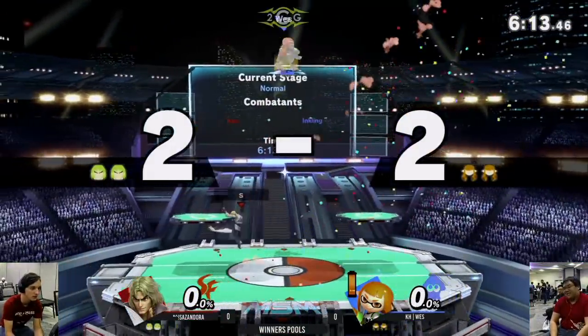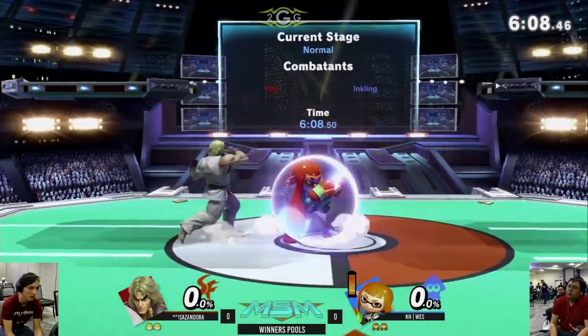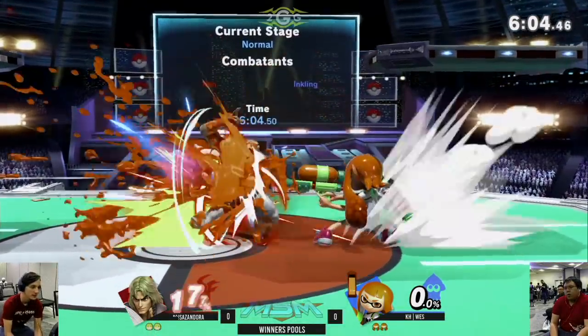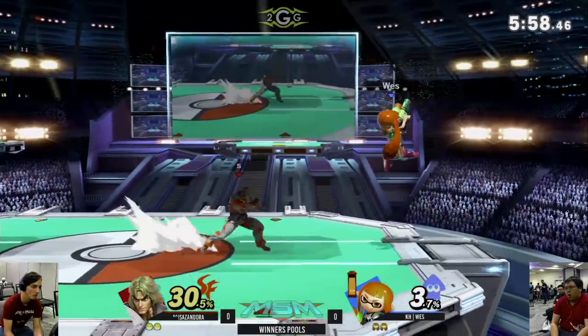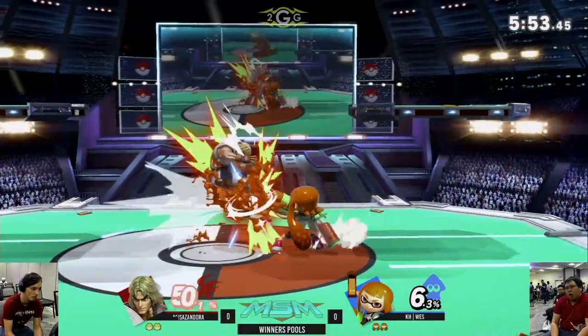The raw DP hits and now we're even. Good shield pressure — proximity jab into Crescent held into the Inazuma kick. Inkling trying to jab or grab but not getting the follow up.